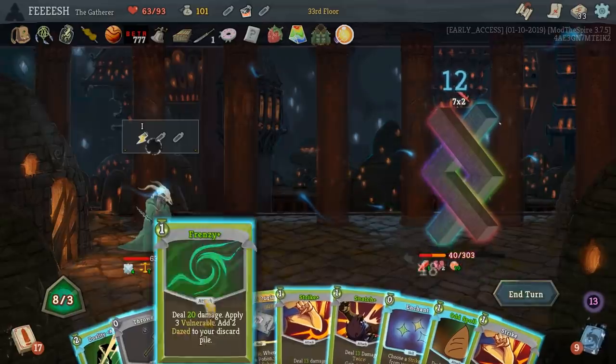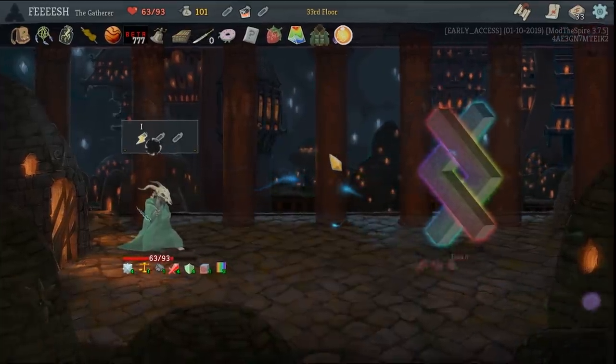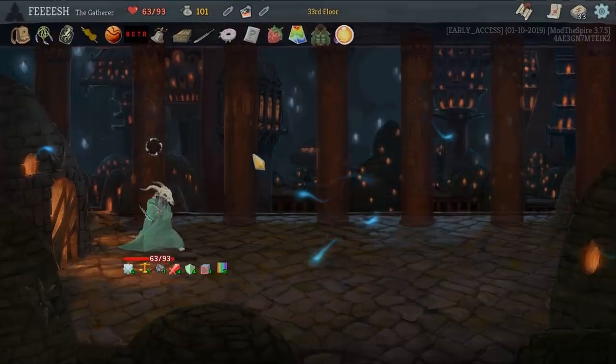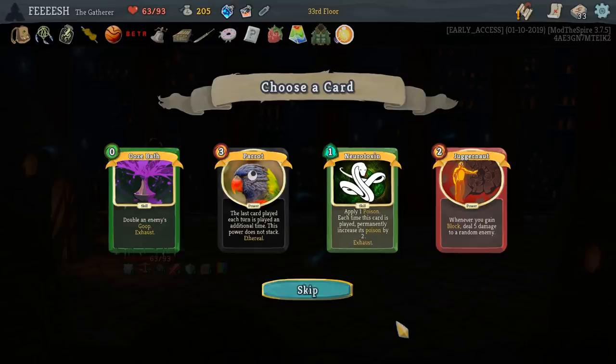Sixty damage, more damage, and Odd Spoils. I really like the Gatherer — they're probably a little overpowered, but they have some of the most interesting cards I've seen so far. The last card played each turn is played an additional time — this power does not stack, Ethereal. Double an enemy's goop, apply one poison. Each time this card is played, permanently increase this poison by one. Or Juggernaut: whenever you gain block, deal five damage to a random enemy.